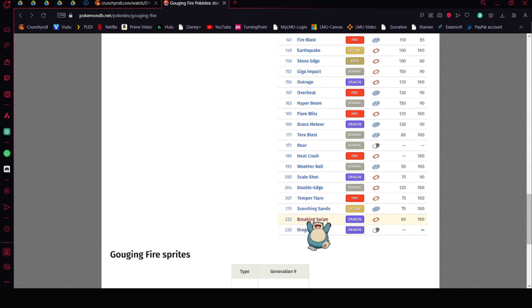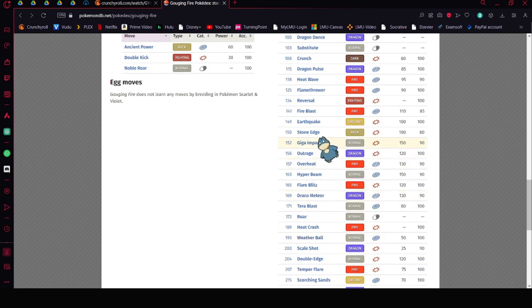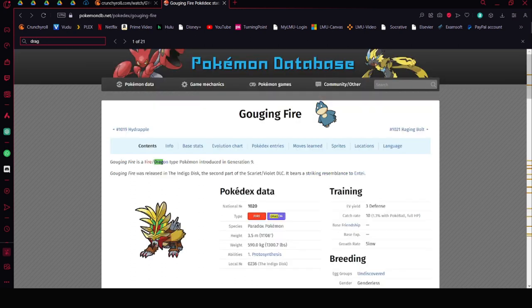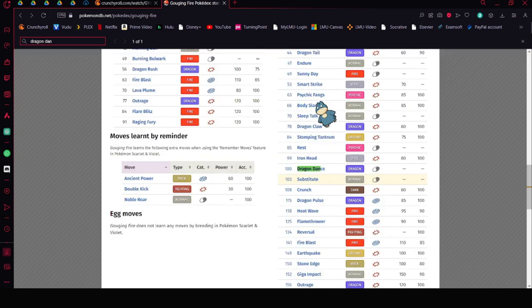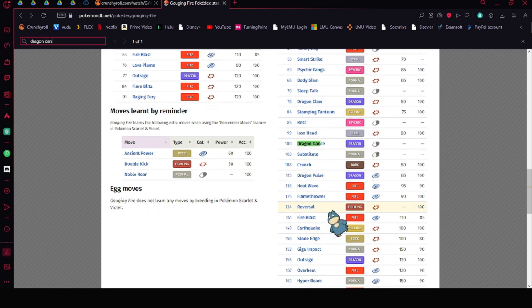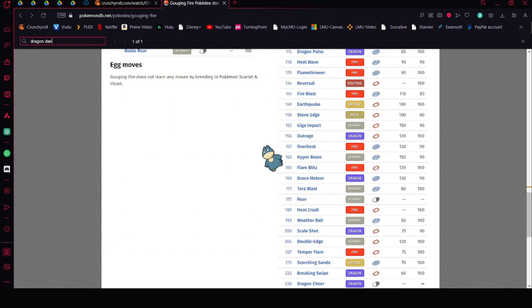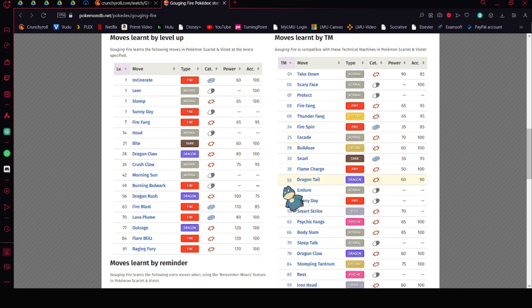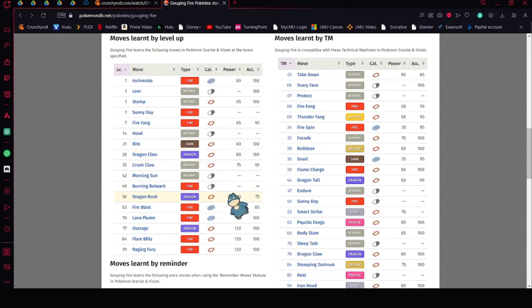Gouging Fire also gets Dragon Cheer and Breaking Swipe, along with Dragon Dance. These moves are the ones you want to focus on — it will do so much to Blaziken just by whittling it down as a support Pokémon.